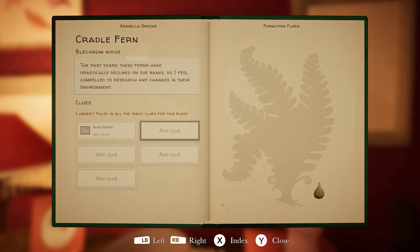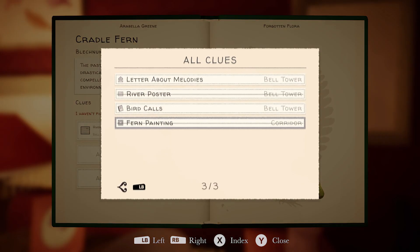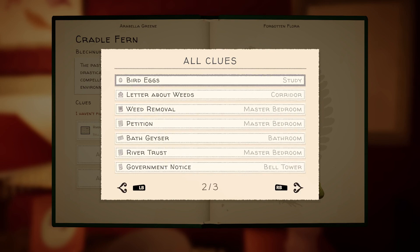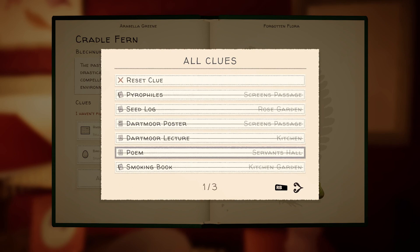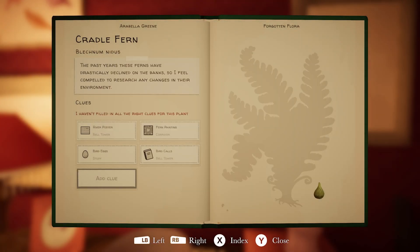This is the actual cradle fern - I should have remembered that. Fern painting, which means we then get to add in the eggs. Bird eggs. Bird calls. Letter about melodies.